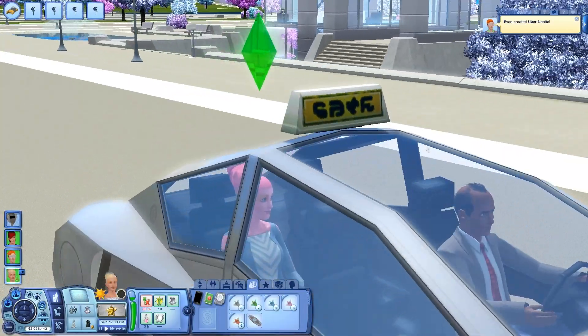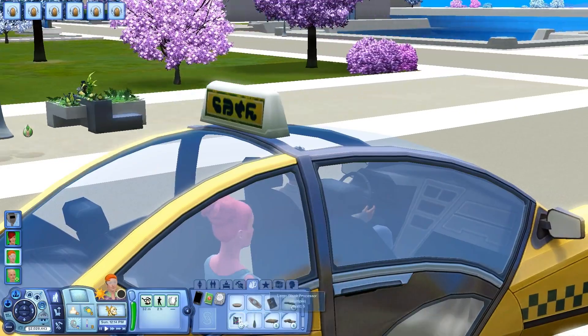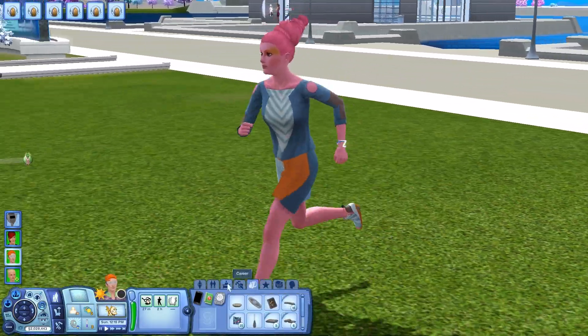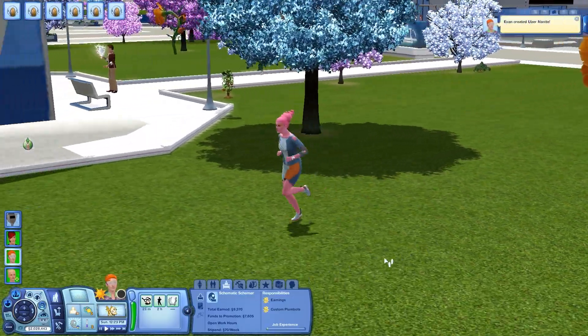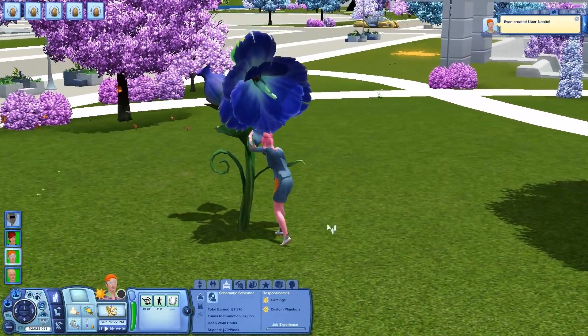Hadley, look at her — she's all pink. Evan created an uber nanite. I can't believe how many nanites we have — we have 25, and they sell for $13,750. He's totally going to get a promotion. I'm not sure how much money we're going to have to raise or sell things for.